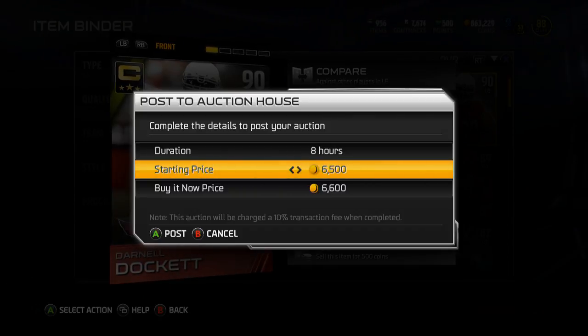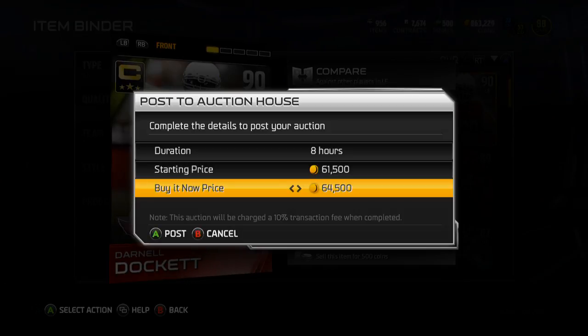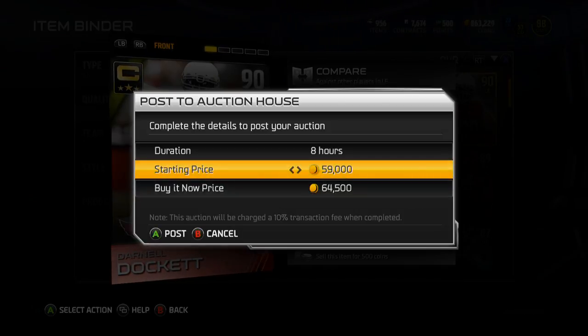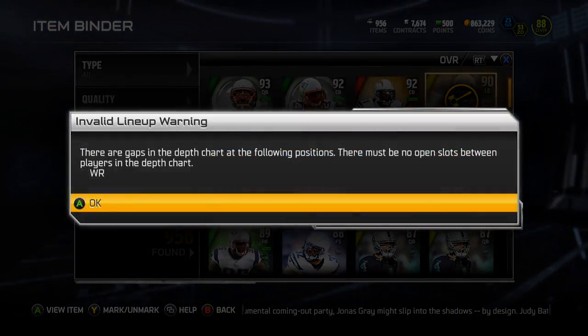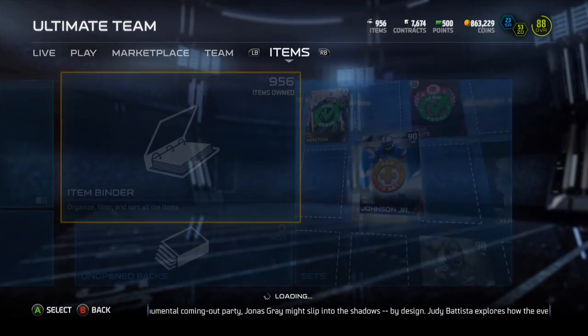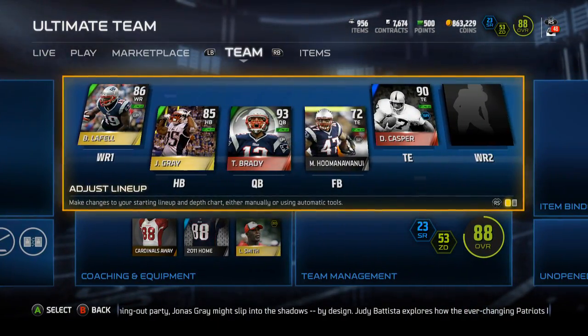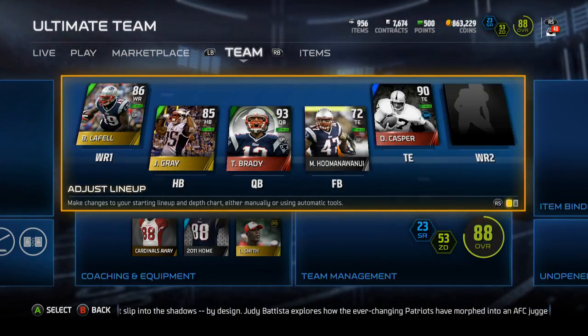I might play a few solos today though. I'll throw him up for 8 hours for 64k, pick up some coins. I think I'll actually make coins off of this since I didn't have to buy anything — I already had everything. That's gonna do it for this video guys! Got that Darnell Dockett done, throwing him up to sell, and I'm gonna go buy myself another wide receiver. Catch you all in the next video — peace out!